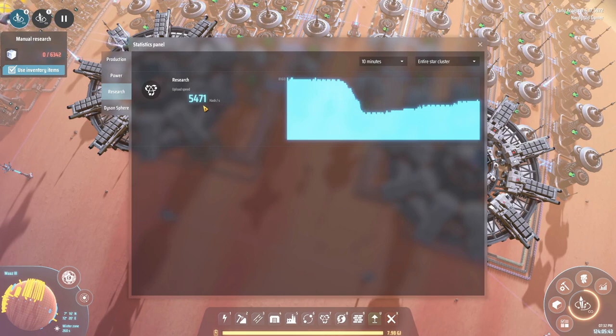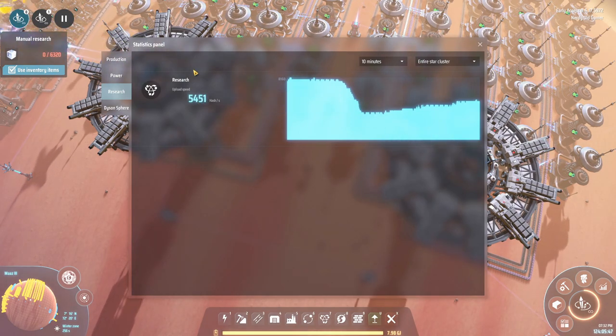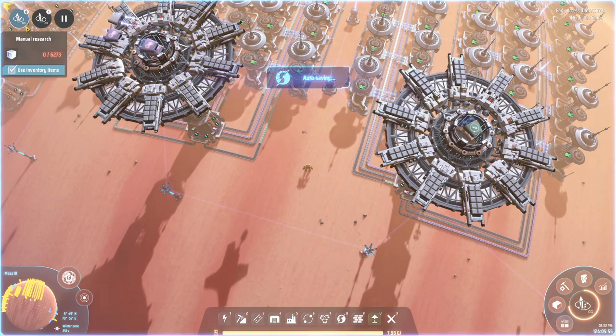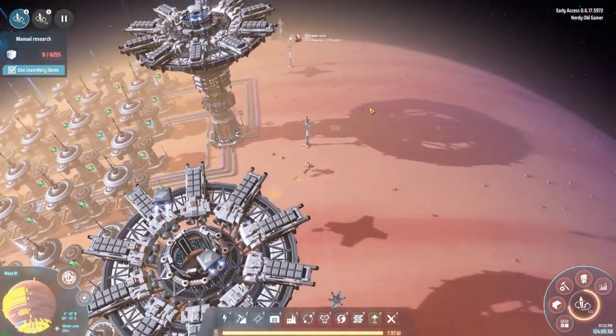We are researching at a half-decent rate in our star cluster — 5,400 hashes. It's not great, but it's research, and we are getting our next vein utilization soon, so that's kind of nice.